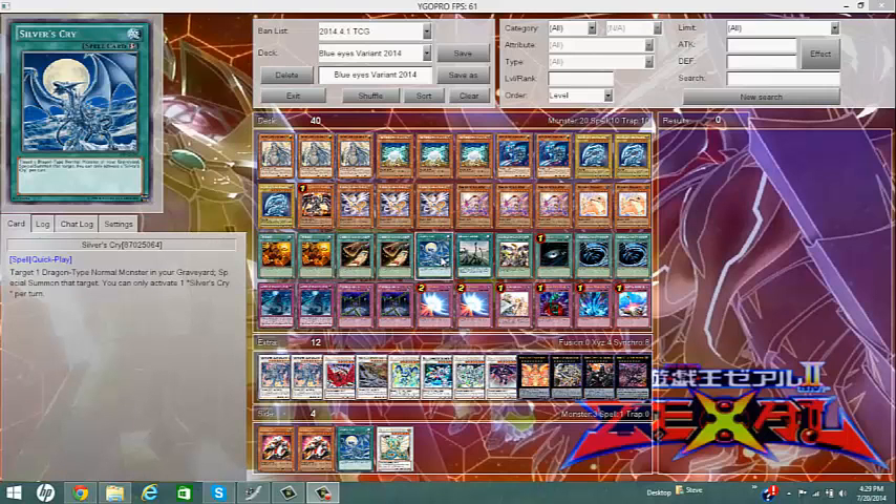Silver's Cry — pretty much a Quick-Play spell, kind of like Monster Reborn but specifically for Dragon normal monsters from the grave. That works well with Blue-Eyes since it's the only Dragon normal monster I have in my entire deck. And plus, just because it's a Quick-Play, I can play it during the battle phase of my turn just to finish the game — one of the ways to end the game, actually.